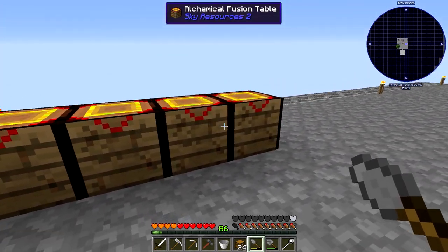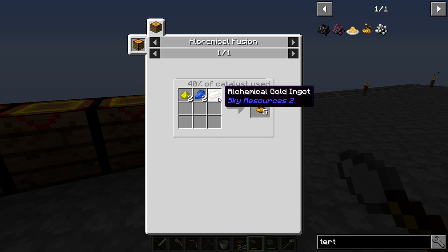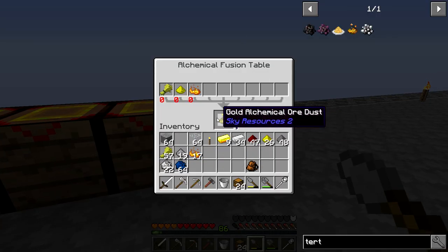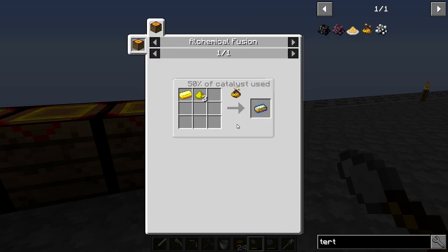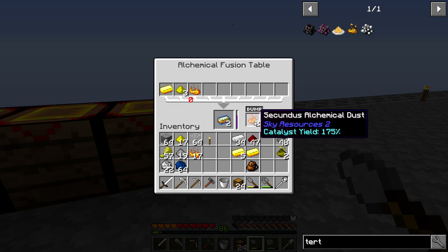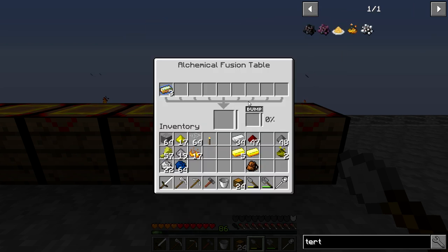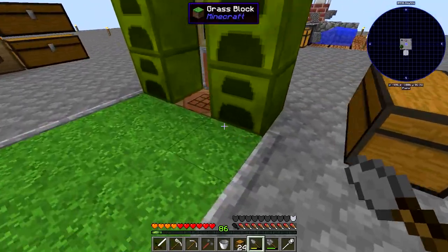We should have enough gold now to make Tertius. The recipe for Tertius is Lapis, Glowstone, and alchemical gold — we need 3 glowstone and we'll use three of our gold to start. Hopefully that's enough — we're using Secundus now so we should be okay. This is a recipe we need to do a lot of to get our Tertius going.